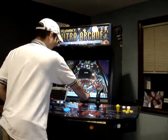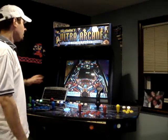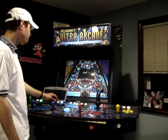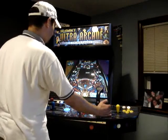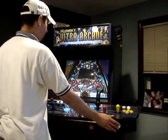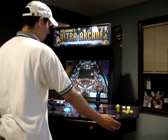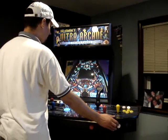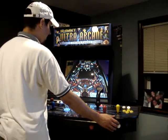Let's see — put a quarter in. You can select what game you want. I want Zombie Attack. This particular one just has different options you can choose. My buttons are on the side. It also has bump buttons — you can bump right or left. If you do it too much, it will tilt. So it's very identical to a real pinball machine.